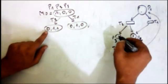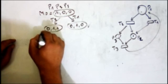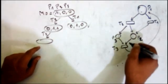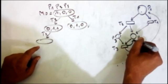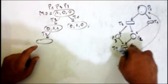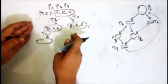From marking (0,1,1) I can fire t3. But first, let me just add this arc from t3 to p2, because without it this would be a bounded Petri net. In this example we want to see a coverability tree or reachability tree for an unbounded Petri net.